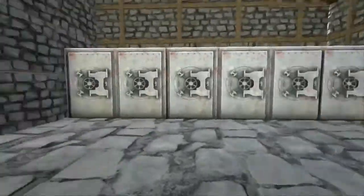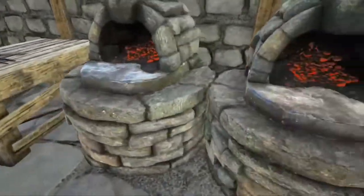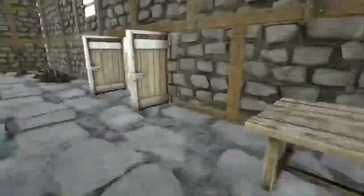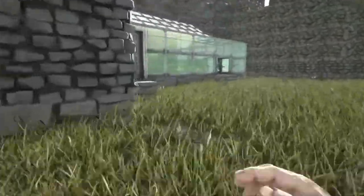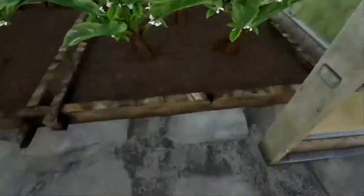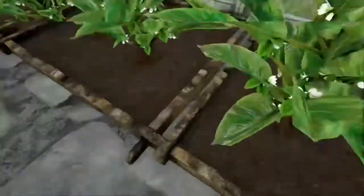Over here we've got our storage, then we've got forges, smithy, and a fabricator — we've got these tables with stuff. Then over here we have a greenhouse that I've already started growing stuff in. There's just some fertilizer in there at the moment.